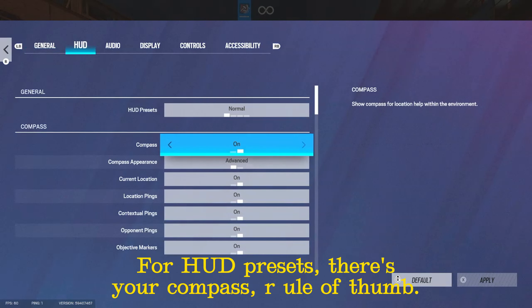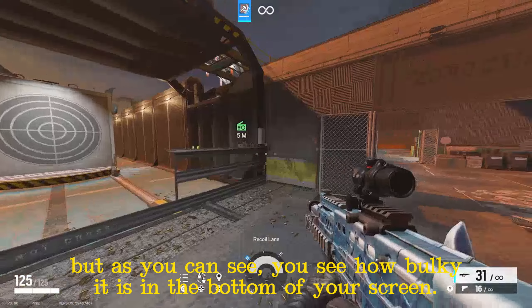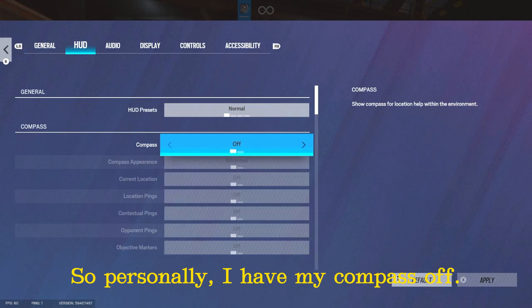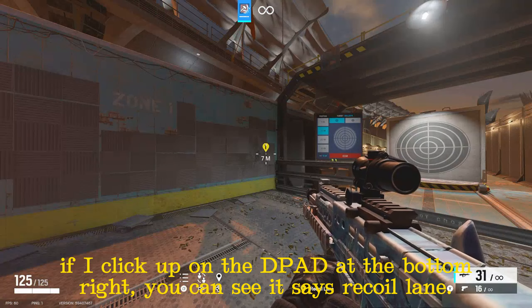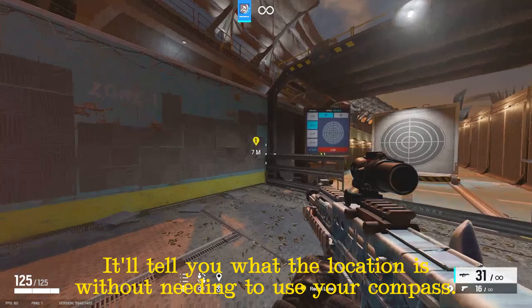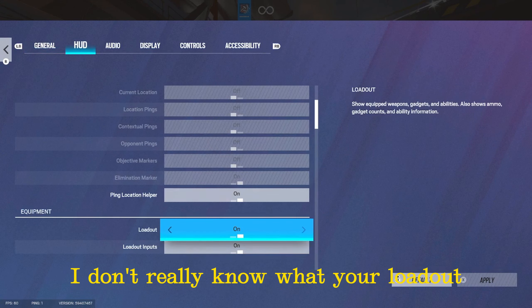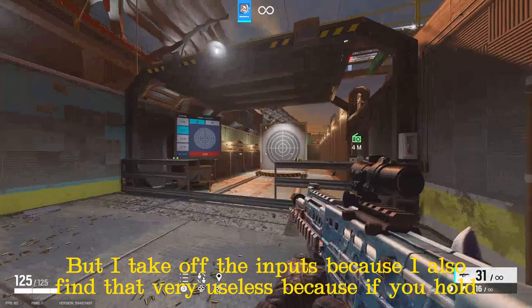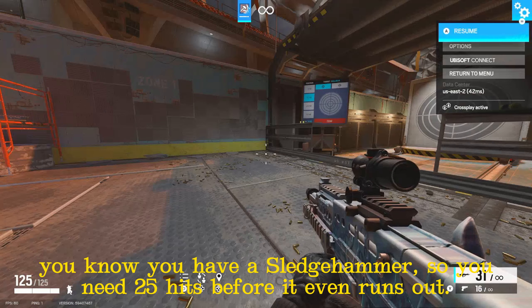For HUD presets, there's your compass. Rule of thumb: if you're new to the game, you can keep it on, but it's bulky at the bottom of your screen and in a 1v1 situation it can get you killed. I have my compass off. The ping location helper is nice — if you're new and click up on the d-pad, it'll tell you what the location is without needing your compass. Keep that on if you're new. For loadout, I keep it on just in case, but I take off the inputs because if you hold LB you know you've used one grenade, and with Sledge's hammer you have 25 hits before it runs out, so it's basically useless.